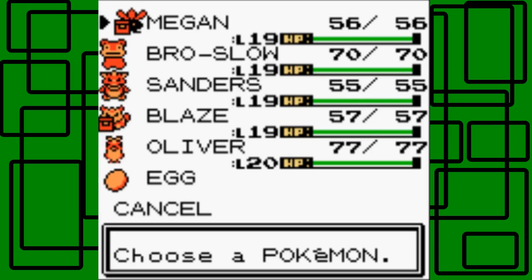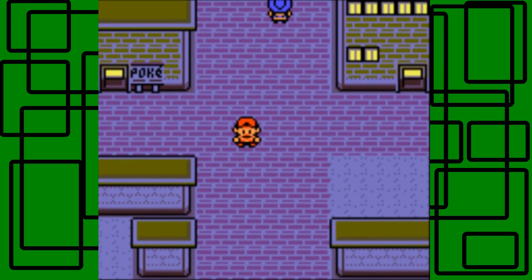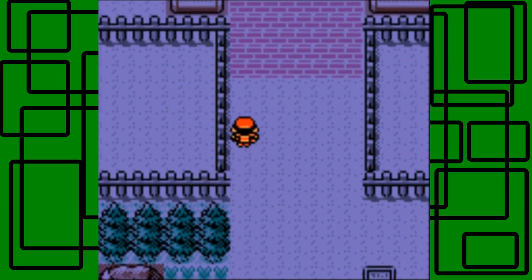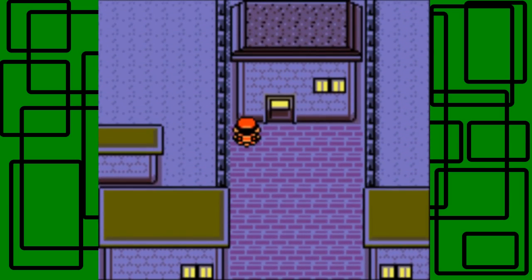Before I end this part, I'm going to hatch my odd egg. If you go to the summary of the odd egg it says 'I wonder what's inside - it's going to need more time.' I'm going to pop up my bicycle to go faster. There's a long straight line you can ride right here - this is a good path to hatch your odd egg. I'll see you guys when my odd egg hatches.